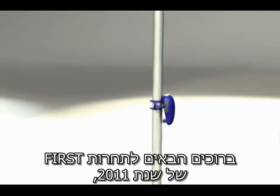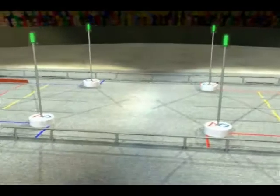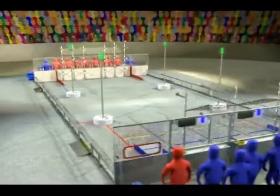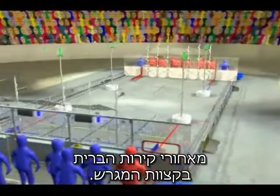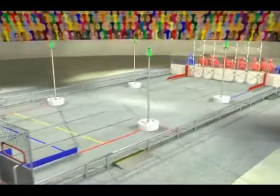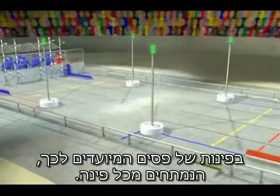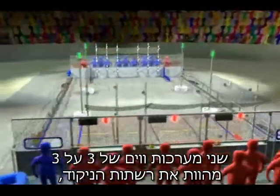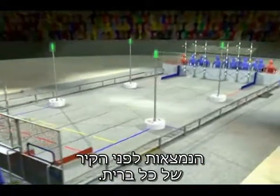Welcome to the 2011 FIRST Robotics Competition and this year's game, LogoMotion. LogoMotion is played on a 27 by 54 foot field. Alliances of three teams each operate their robots from behind alliance walls at the end of the field. Four towers are located near the middle of the field at the corners of designated lanes extending from each corner. Two 3x3 arrays of scoring pegs form the scoring grids located in front of each alliance wall.